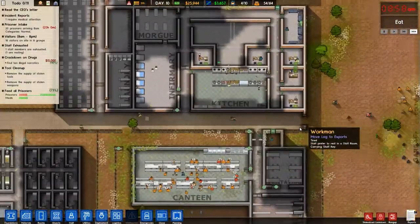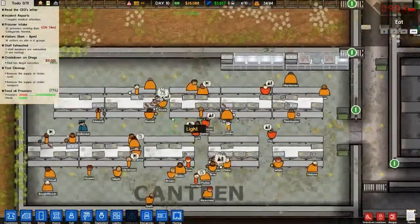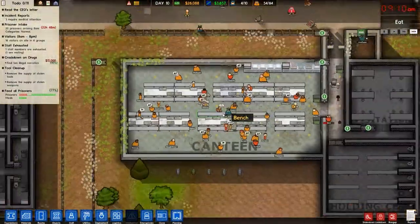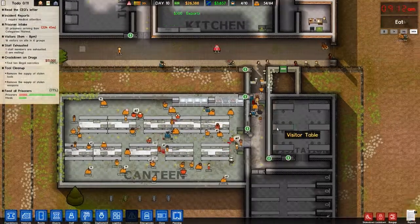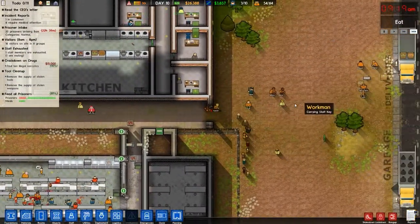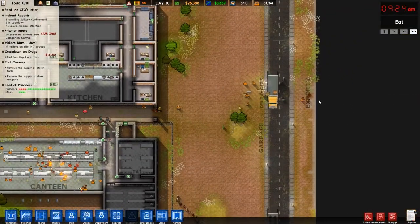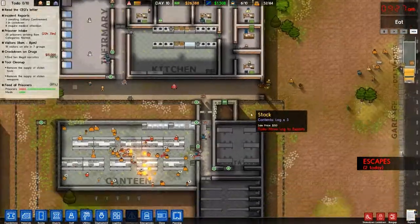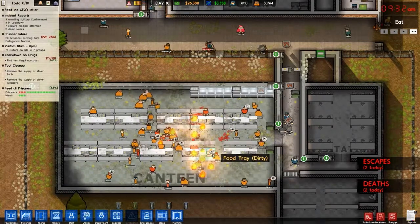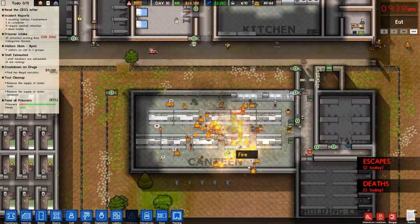We might want to put an extra guard in here. They're having a riot — they're escaping. Crap! It's on fire too! Oh no. I've never had a fire happen before; I don't know what to do. How do I put out the fire? There's an emergency fire engine.